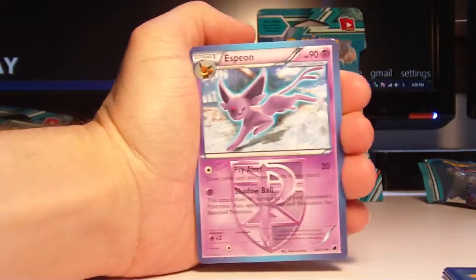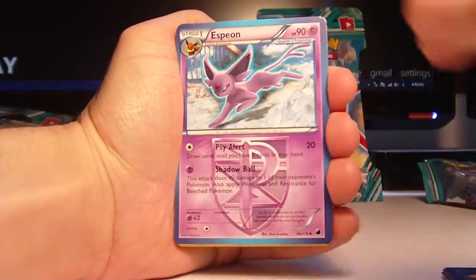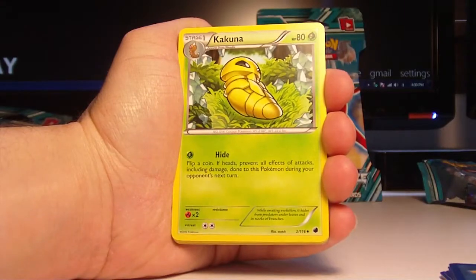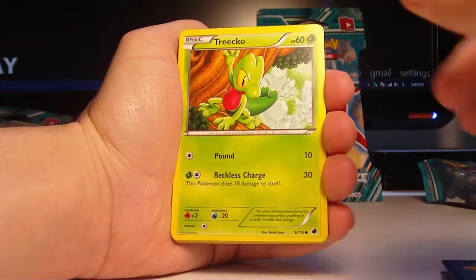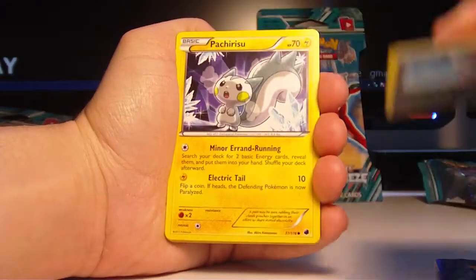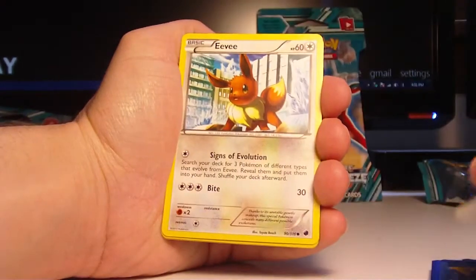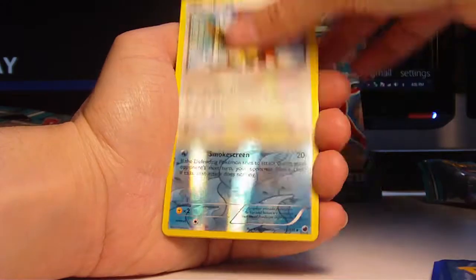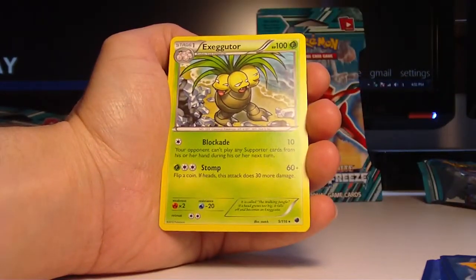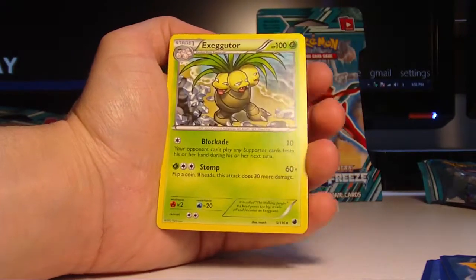Alright. Espeon, Noctowl, and Kakuna. The commons are Trico, Timpole, Ponyard, Pachirisu, and Eevee. The reverse is a Seedra, and the rare is an Exeggutor.